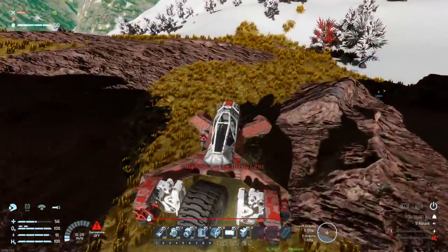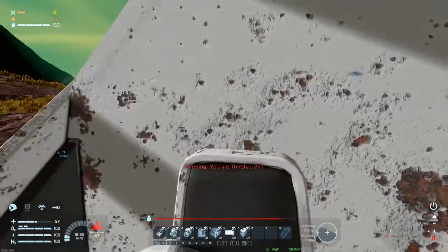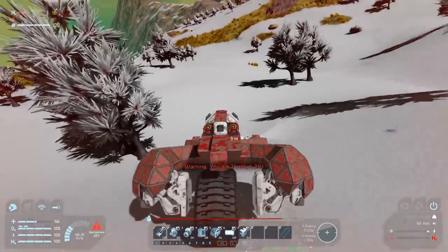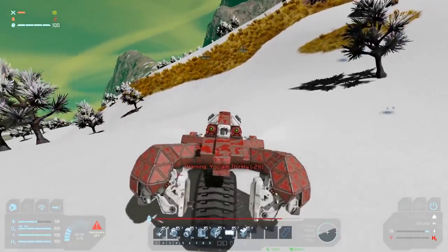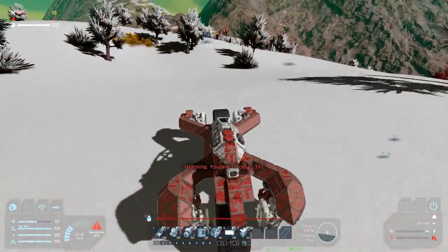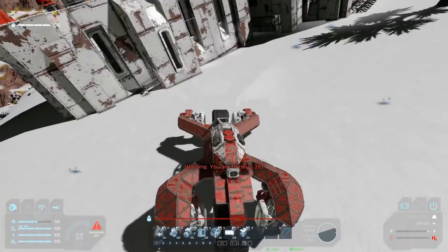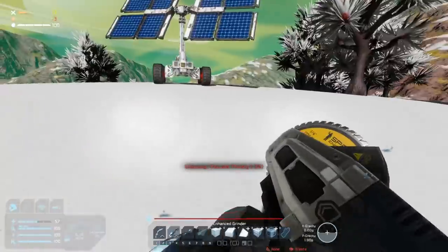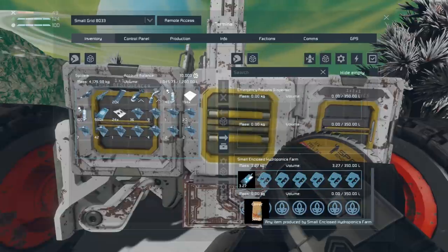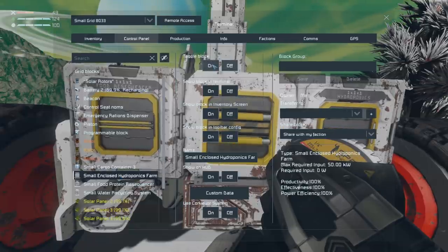That was a little risky - 54 meters a second might be a bit too quick. Recharge. Wait, I got carrot seeds now! Maybe I can use the hydroponics thingamajiggy. I'll be honest, I don't know how to use the hydroponics farm. Small enclosed hydroponics - turn you on? I would have thought the seeds would be what I needed for that - I guess not. If someone can help, I need to look at the guide.